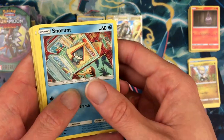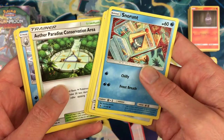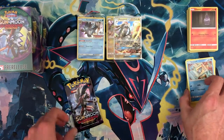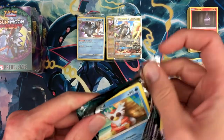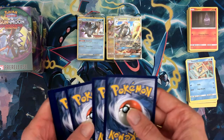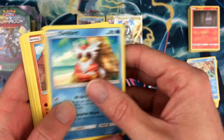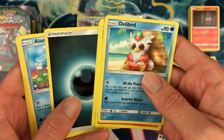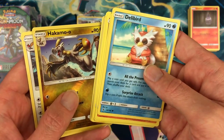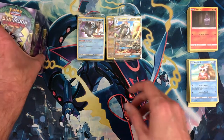Next pack: Snorunt, Patrat, Gligar, Bellsprout, Cottonee, Lightning Energy, holo Aether Paradise Conservation Area, Vanillite, Mudsbray, and Victini as the rare. Last pack from kit two with Litten artwork: Talonflame, Rockruff, Salandit, Murkrow, Snorunt, Dark Energy, Alolan Marowak, Bewear, Slugma, Hakamo-o, and Talon Flame. So kit two did quite well — we got the Drampa promo we hadn't seen before.